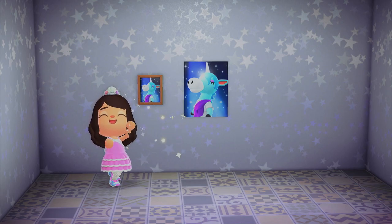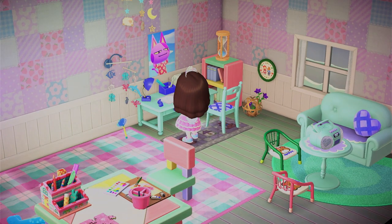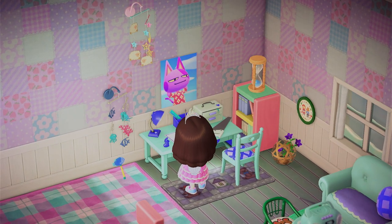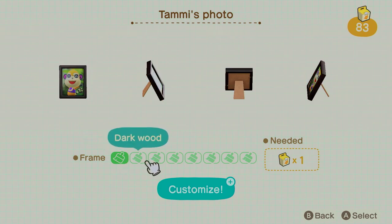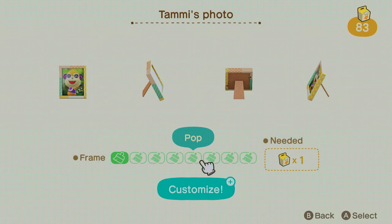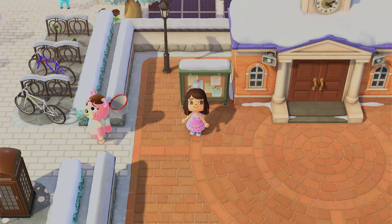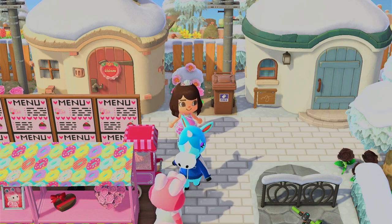That's different compared to posters, because posters can only go on walls. Also, the frames of the pictures can be customized. There's natural wood which is the basic one, then dark wood, pastel, white — and it only needs one customization kit — colorful, silver, and finally gold. You get these photos after achieving a certain friendship level and your villagers give them to you as a sign that they love you.